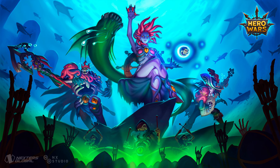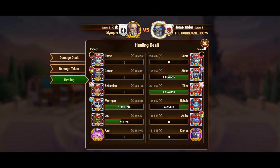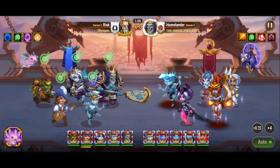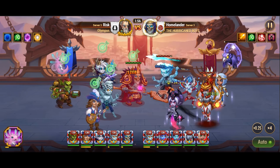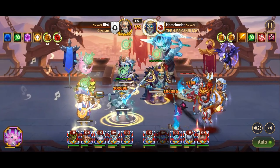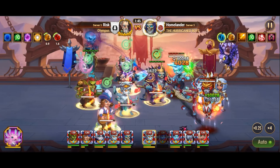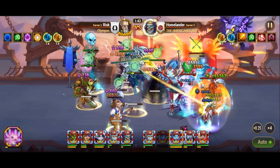Moving on to our next contender, Morrigan. We find her artifact aligned with the cores, providing the team with a substantial boost of 50,190 armor penetration. Positioned strategically in the middle of the team, Morrigan exposes herself to enemy fire, allowing her to activate her artifact and support the team effectively.